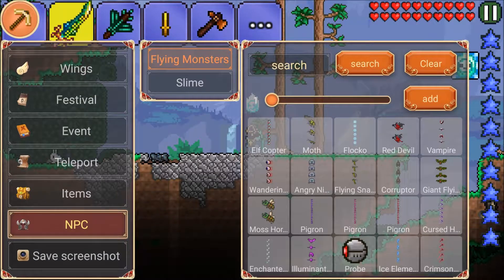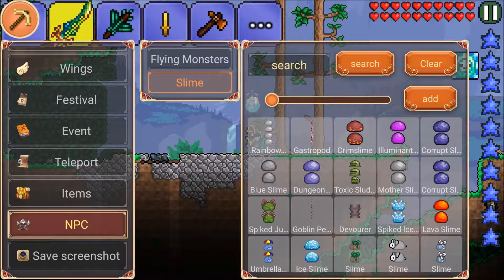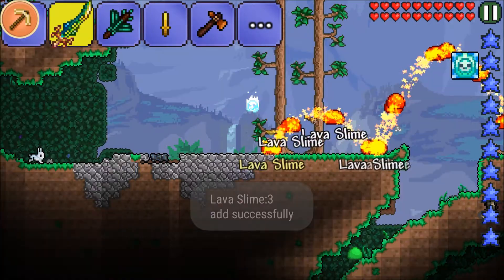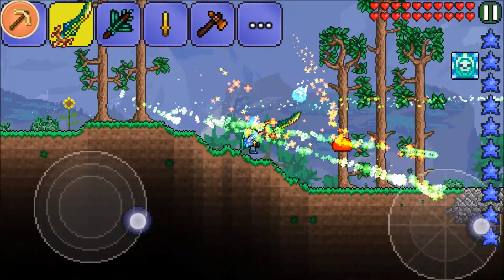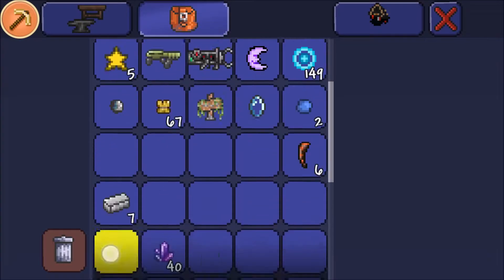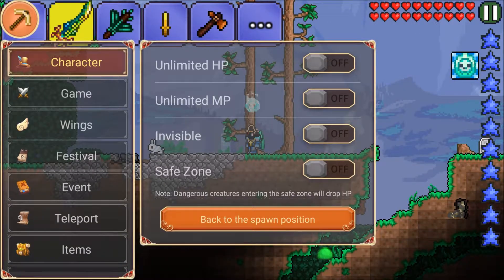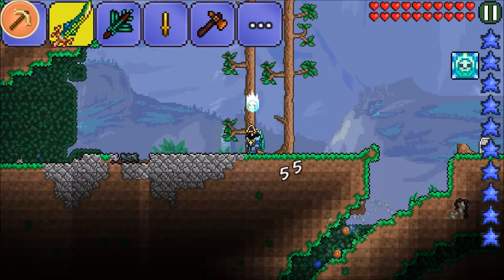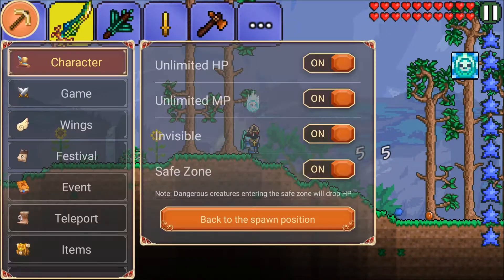Here are the item summoners, potions, item dies, and the animals. You can also spawn in some mobs like all slimes and flying monsters. I will choose the lava slime, put this on free, and press add. Now I have the lava slime — this is also an easy way to get the slime stuff. You can also make yourself invincible by turning this on, and invisible, and a safe zone which means everything in your range will get damage. There is a mob as you can see by the damage, but I always put that off.